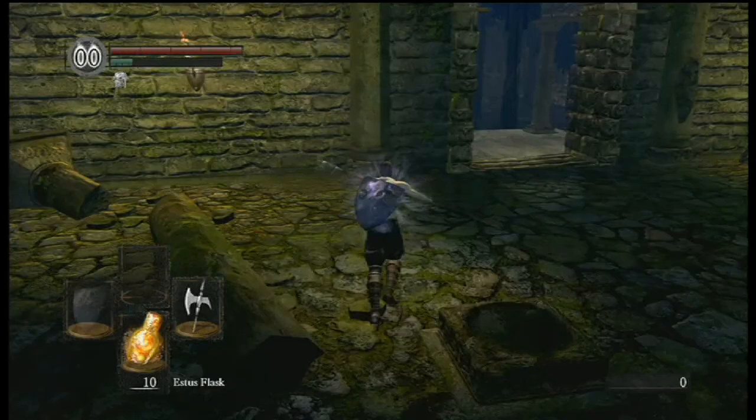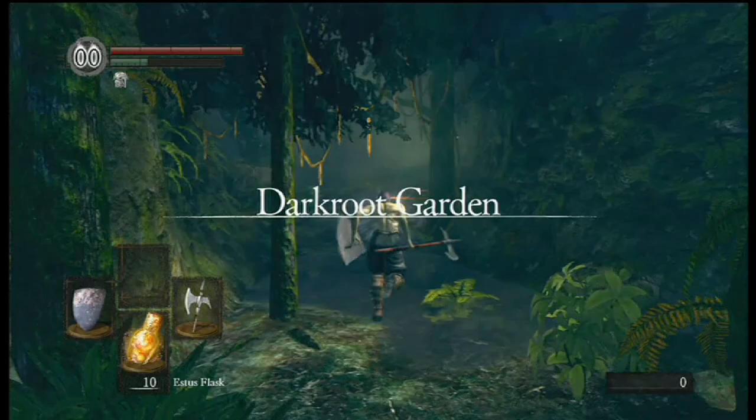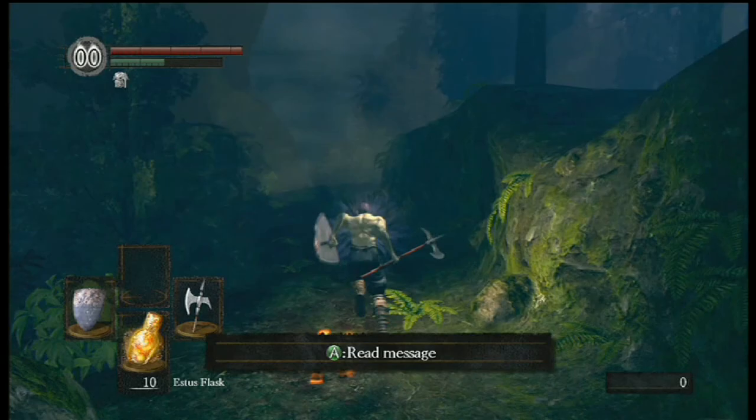The reason I didn't use the hidden bonfire is I want to be able to Homeward Bone back to the Undead Parish. In retrospect, I would have done equal time savings had I just used the safety bonfire, but I assumed I wasn't going to die, and normally I don't in this kind of area. So yeah, that kind of sucks. I wasn't expecting to have all that stuff follow me. I really didn't need the Elite Knight stuff, but I wanted to wear it eventually, so I picked it up and that cost me.